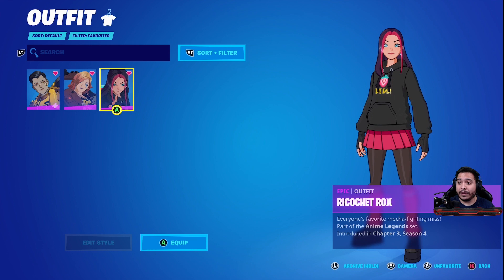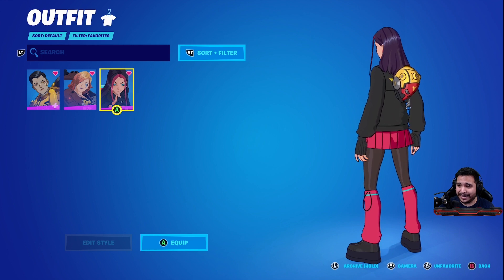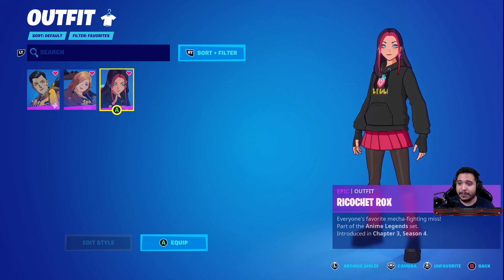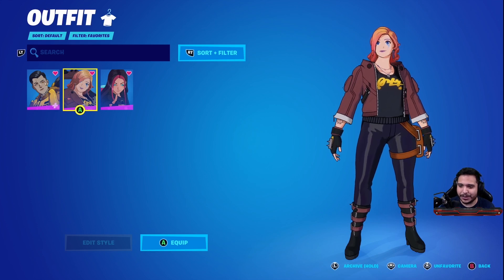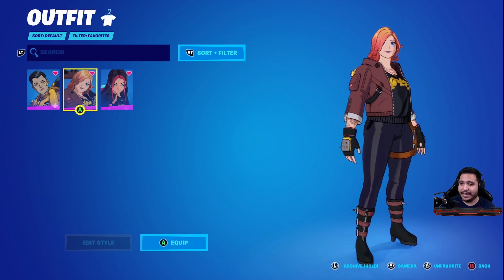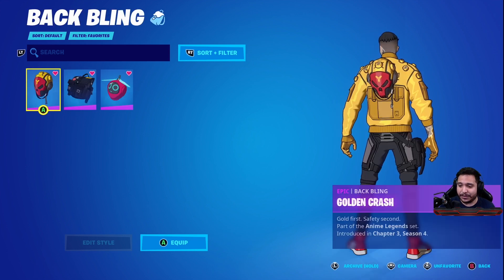Ricochet Rocks has only one edit style — I love the color scheme, the platform shoes, and it's a very clean and minimal skin, so I'll give this one a 9 out of 10 as well. Ready Penny — I love the jacket, the entire vibe, the tattoos, spikes, blue eyes, blue lightning bolt, and earrings. They did a great job with the detail, so I'm giving this one a 9 out of 10 as well.